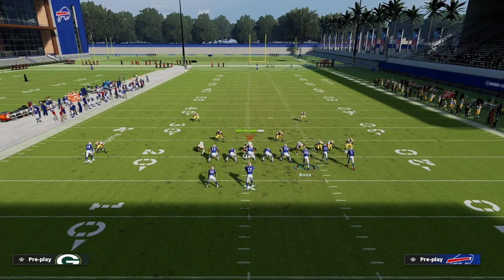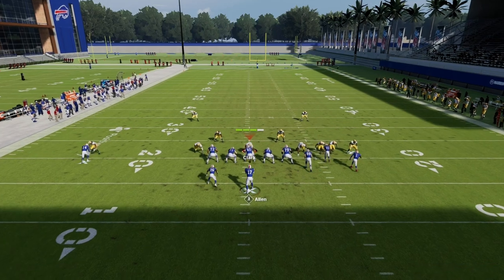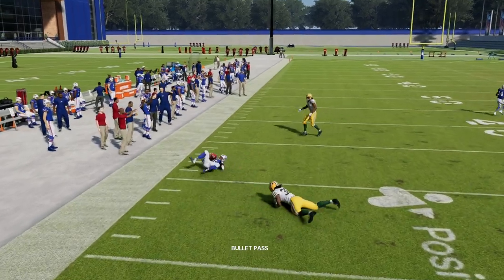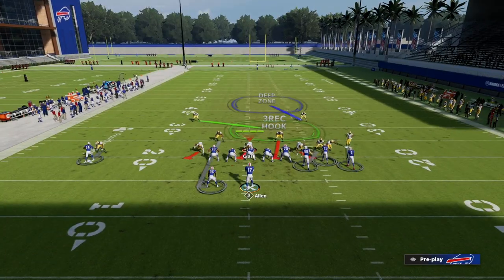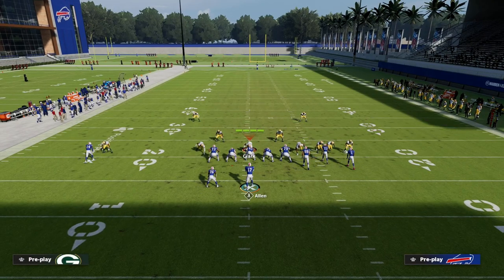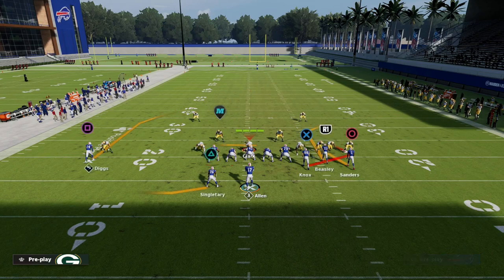We've got that nice corner route. There's also an effective route in Madden 22 with the running back out — you see he gets some separation against man and I can throw it to the sideline for a 10 to 15 yard play. Understanding what those routes are year over year is really important. You have to get in the lab and test it — sometimes the out route is the way to go, sometimes it's the swing, sometimes it's the wheel.